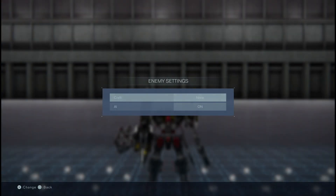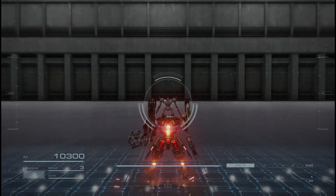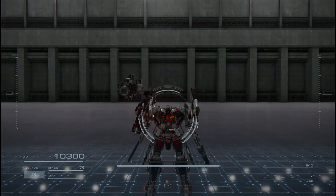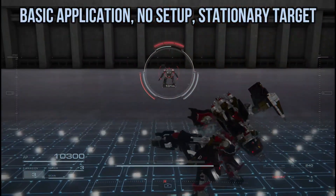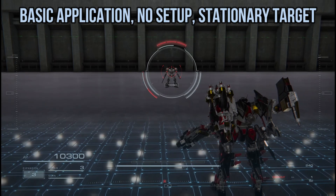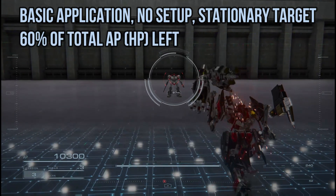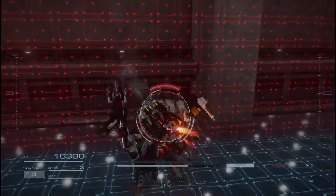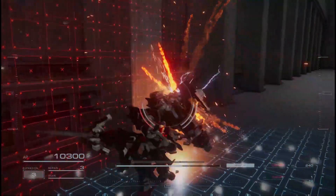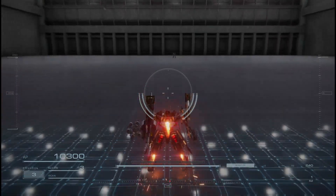We're in the testing area. I'm going to get a trainer AC here without AI — it spawns one. Now I'm going to switch to the Ashmead and demonstrate the damage. As you can see, we're talking about 60% of its total HP. I'm going to destroy it now.